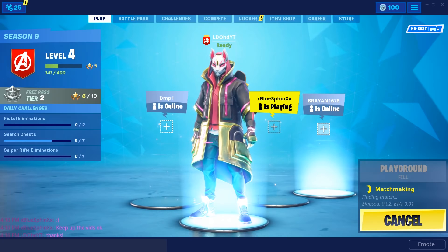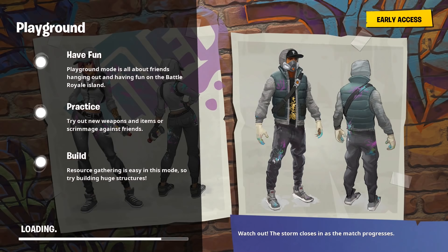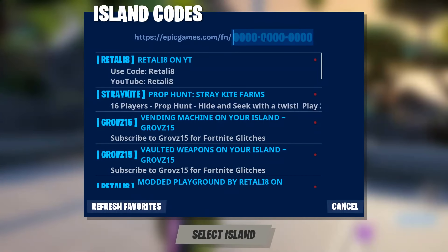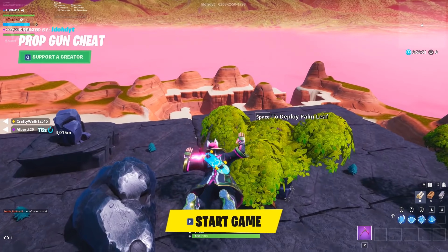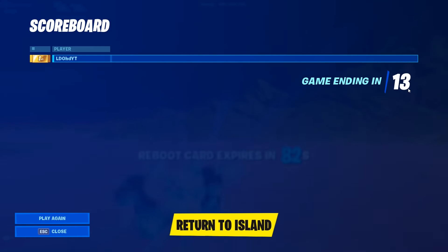This first glitch works in Playground and it doesn't matter if you're on fail or no-fail — it makes no difference. This glitch allows you to have the prop gun anywhere in Playground, so you can troll people, hide, or whatever. Basically, for this glitch you just need to go to one of the island rifts and put in this code, which will be in the description. After the item has loaded in, just go into the rift, and once the game has started you just want to respawn.